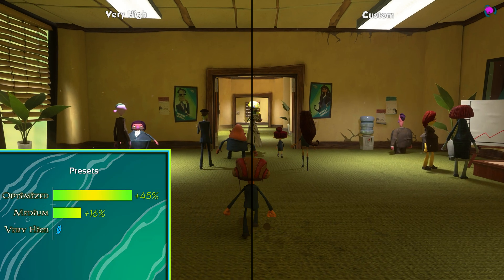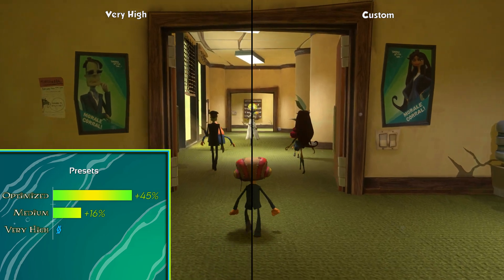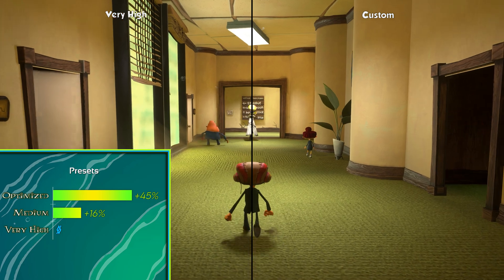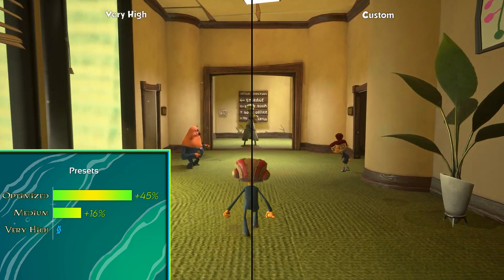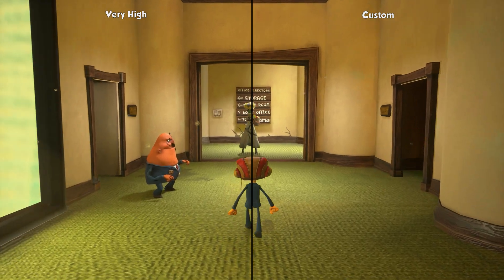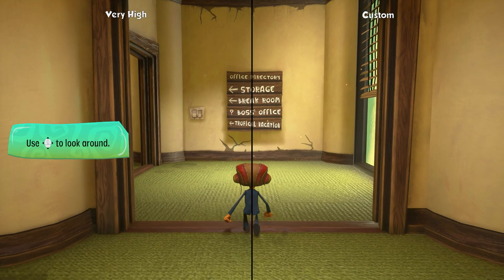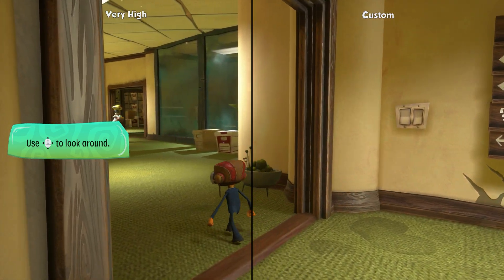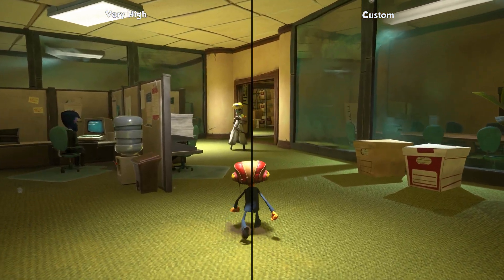All numbers are rounded. Performance was recorded in different areas of the game — in some areas the boost was smaller, in others much higher. But on average with all these settings combined, you might be getting around 45% better performance compared to the very high preset, or 16% compared to the medium preset, without really sacrificing any image quality.